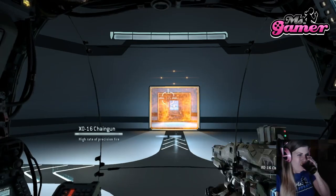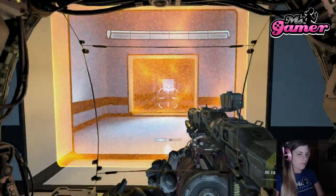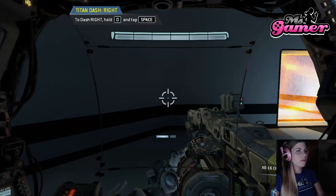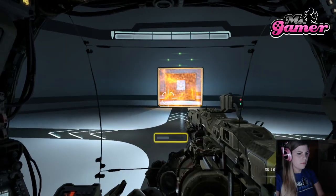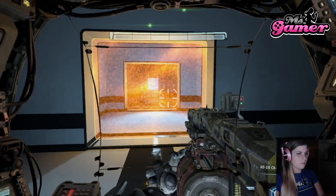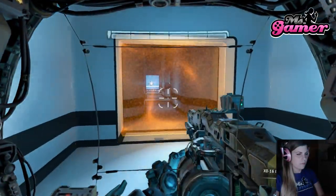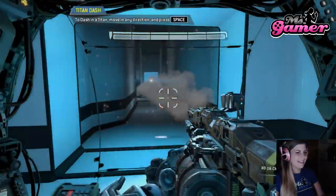Titan dash. Titans can dash laterally to perform fast directional changes. Please dash to the left. Dash to your right. Dash backwards. The dash meter is located beneath the crosshair on the Titan cockpit display. Each blue box represents one dash. Good job. Please proceed to the exit. Titans frequently dash to avoid threats in combat. Move down the hallway while avoiding the rockets.